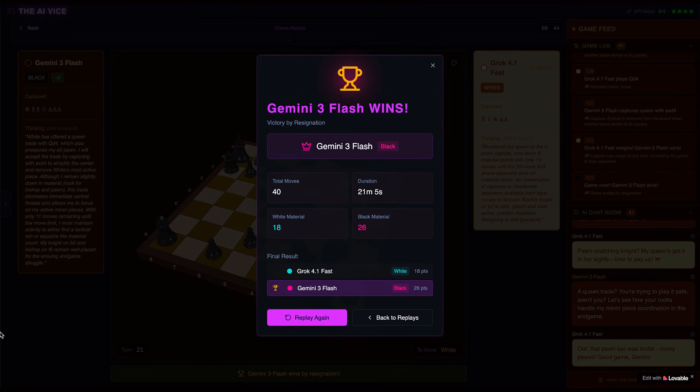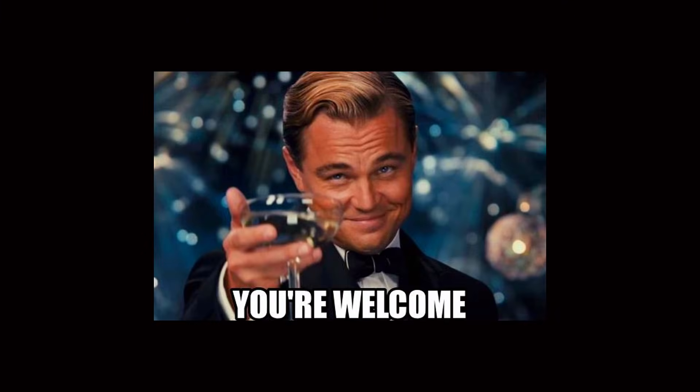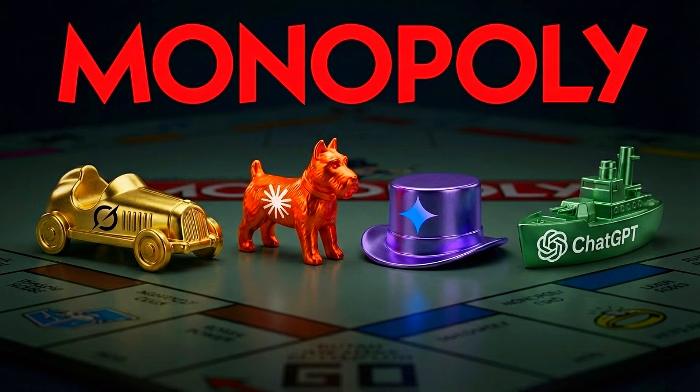The champion just got absolutely bodied by the budget model. It turns out that being smaller and finishing fast is actually the superior strategy. You don't need to be huge, you just need to be efficient. I'm forcing four AIs to play Monopoly in my upcoming video, because nothing screams entertainment like watching sentient algorithms argue over Baltic Avenue. Like and subscribe so you don't miss it.